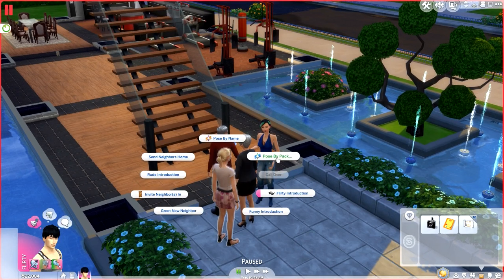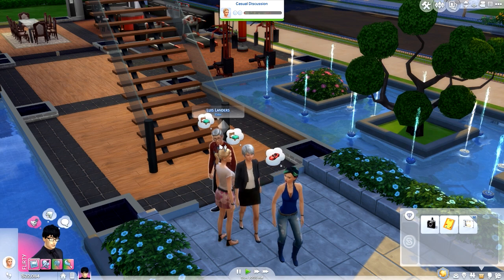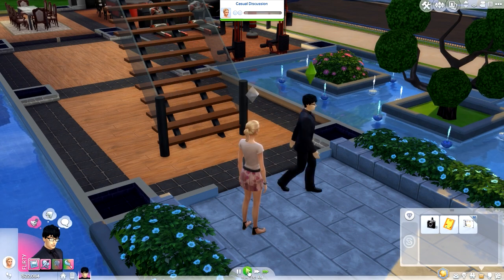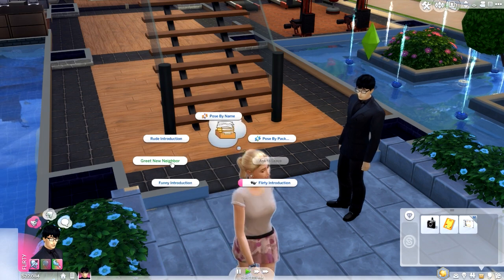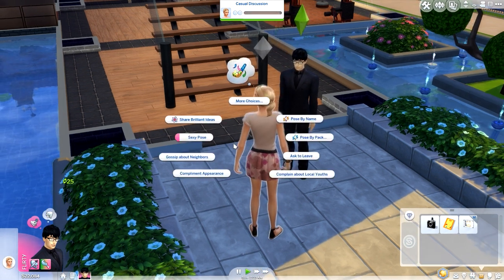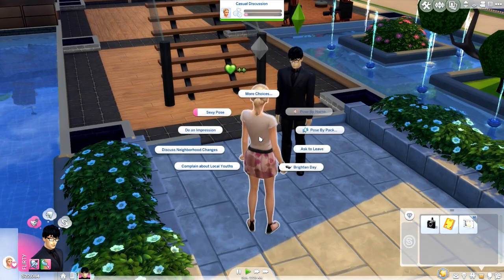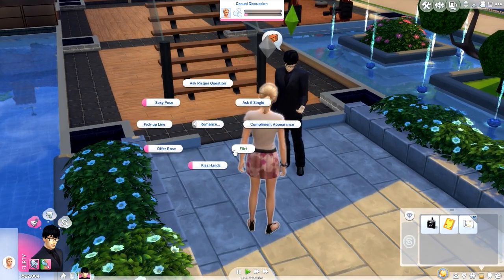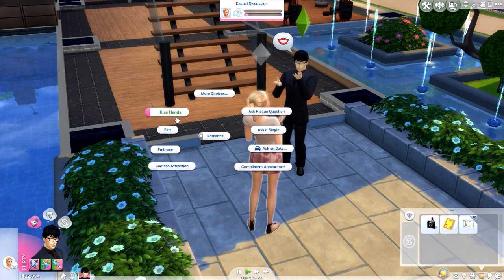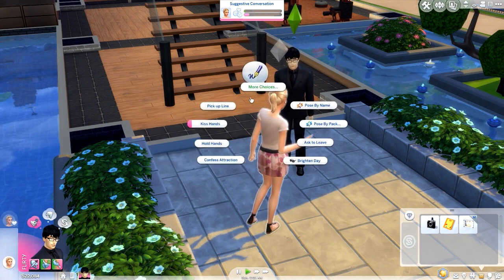We have a freaking party so I'm going to invite the neighbors in. Oh my god, I was just going to invite you in — you're cute! What's her name? Peyton Landers. I'm going to greet the new neighbor. Don't walk away, missy! I'm going to have him do a sexy pose — he's trying to be so flirty, and she actually likes it. He obviously has some serious game.